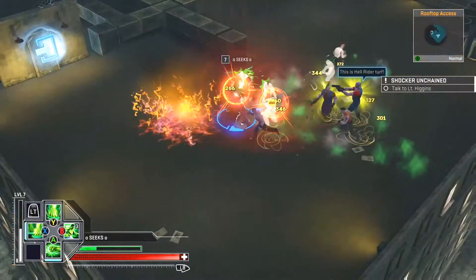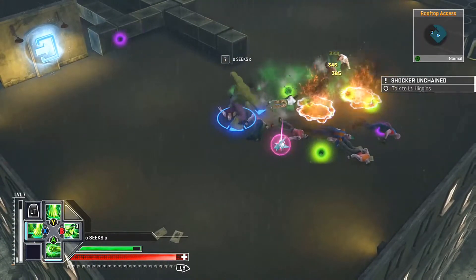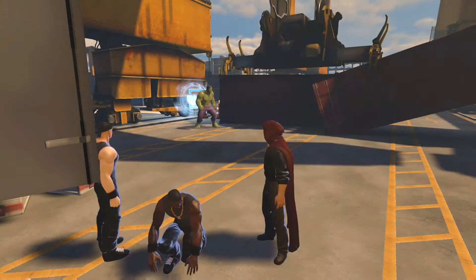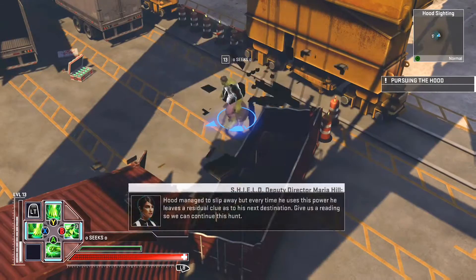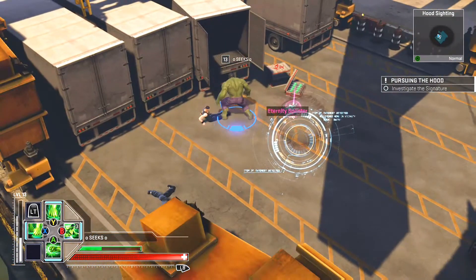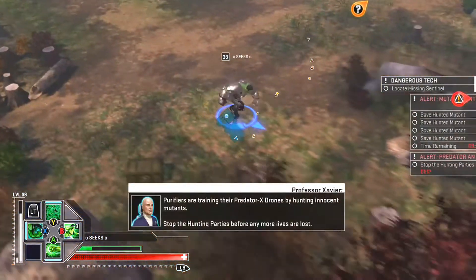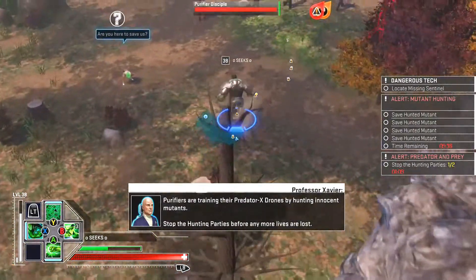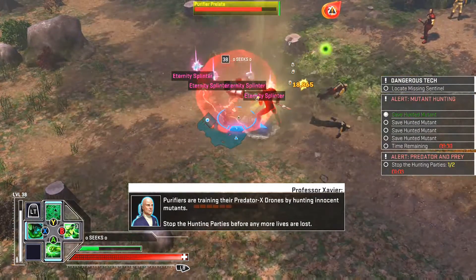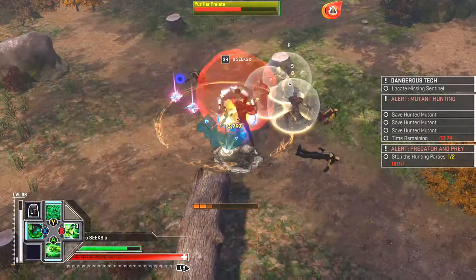Let's start with eternity splinters and unlocking characters. Eternity splinters are drops you get by beating up enemies around the map — they drop every eight to ten minutes. Depending on the strength of the enemy, you'll get more splinters. Regular enemies might drop three, but boss characters can drop four or even five. For example, Malaki in Odin's Palace is known to drop five. Here you can see a four-dropper — boom.